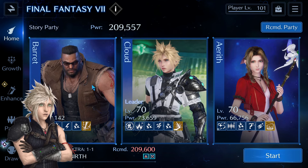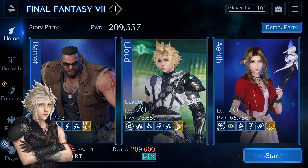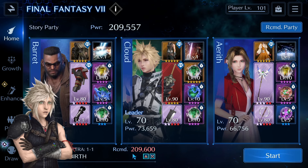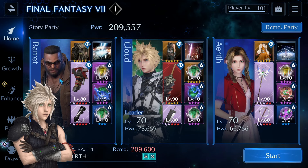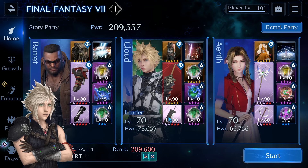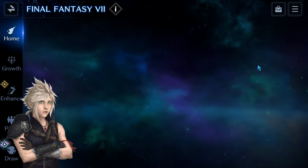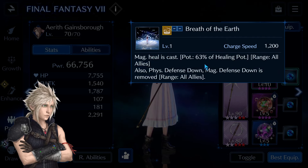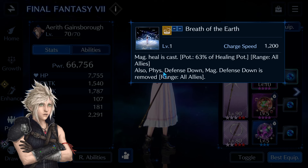I have set up my team and I'll be using Barret, Cloud, and Aerith. My team's power is the same as the recommended power for this battle. Barret will be my debuffer, Cloud will be my DPS, and Aerith will be my healer. I use the new Limit Break Breath of the Earth on her.